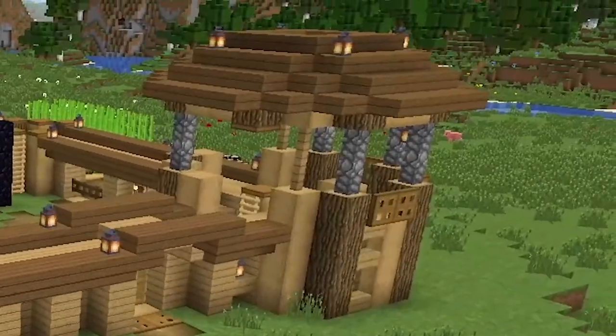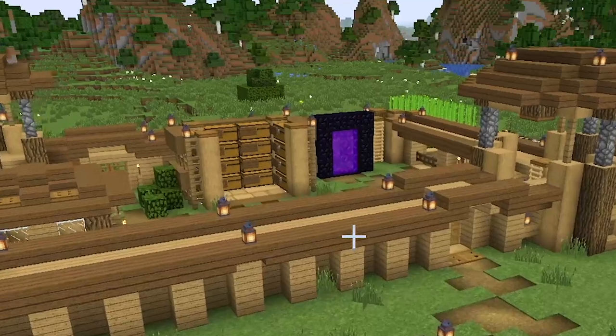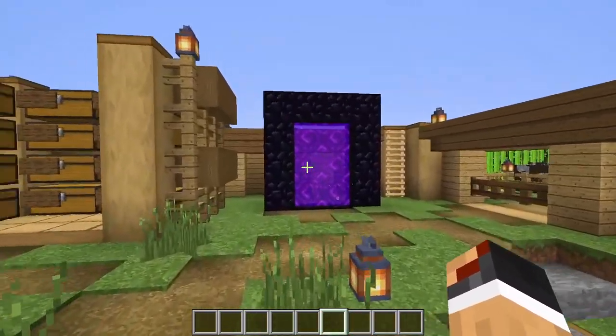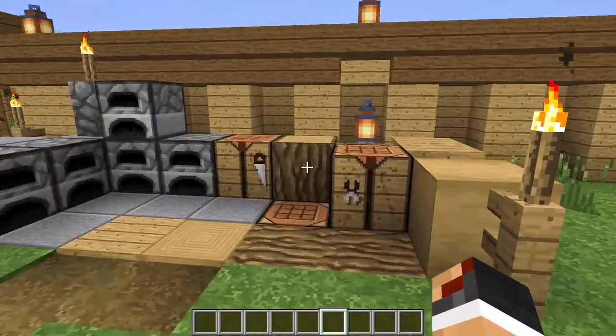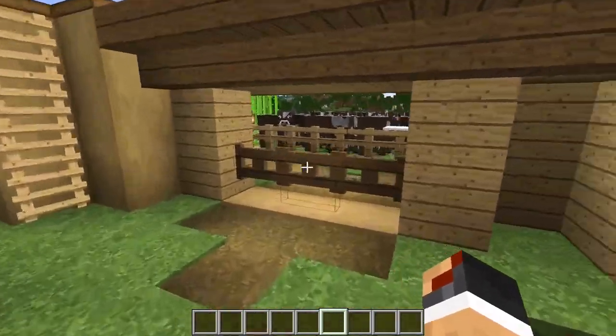So we have our walls, our towers, and our walkthrough section with all our survival needs lining up throughout. Check it out. We walk on in. We got our defense from raids when we need it. We got our nether portal. We got storage. We got our bed and sleeping area right here. Crafting. Furnaces plenty for smelting. Our diamond mine down below.